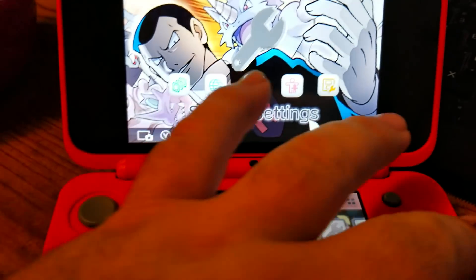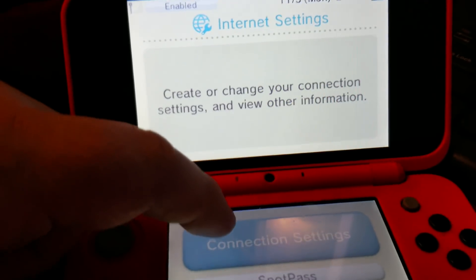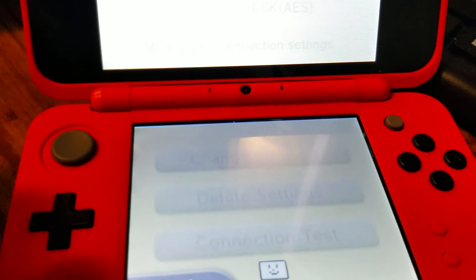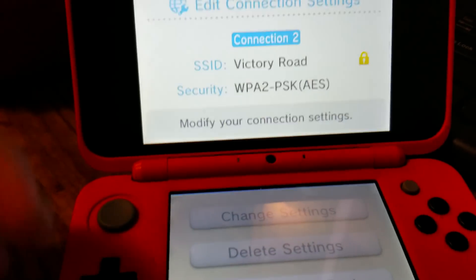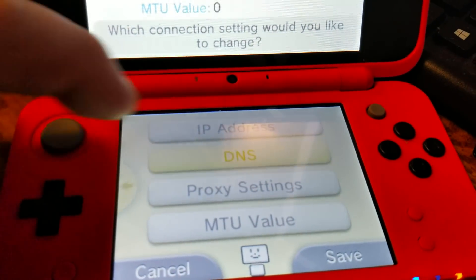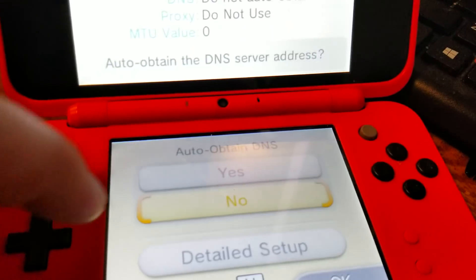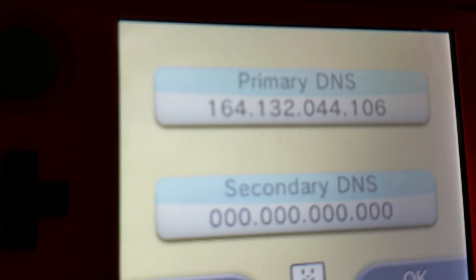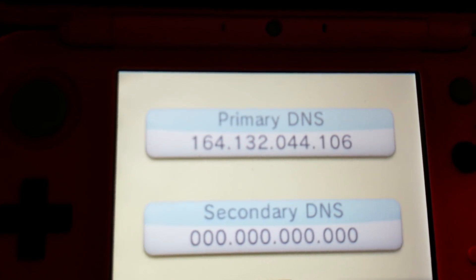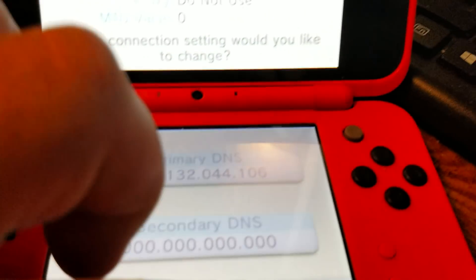The first thing you're going to want to do is go over to your settings — your system settings — then go to internet settings, then connection settings right here. I do have some connection settings already done, but you want to be live on the internet, so make sure you have an actual internet connection. You're going to want to go to Change Settings, scroll over, and go to your DNS. That's the most important part. You want to have Auto-Obtain DNS set to No so it doesn't automatically get it. Go to Detailed Setup, and the number you want for your Primary DNS is 164.132.044.106.